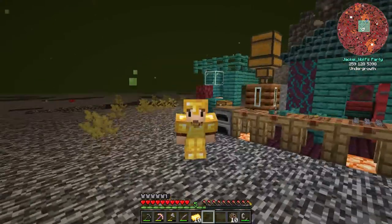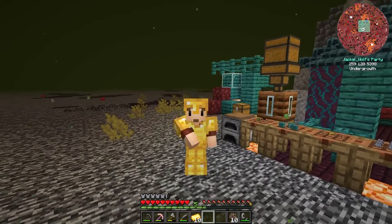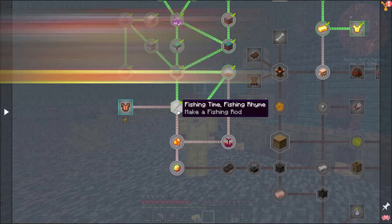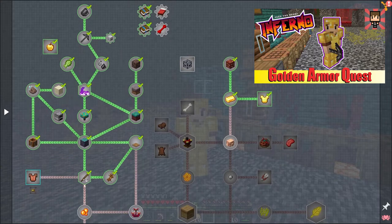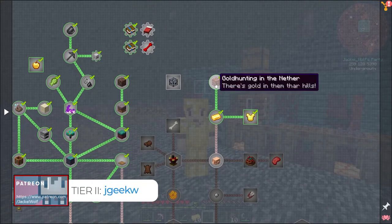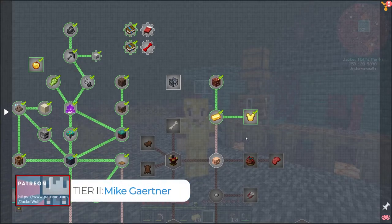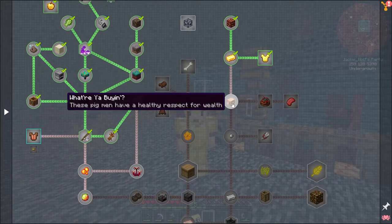Hey everyone, Jackal Wolf back in Feed the Beast Inferno mod pack with another let's play tutorial video. Last episode we crafted ourselves a fishing rod because we were making our first foray down into the Nether. We were able to complete the main focus of our last episode which was to gather some gold ore, which gave us gold nuggets that we turned into gold ingots. Gold armor isn't great for protection but it is really good at fooling piglins, which is the focus of this episode.